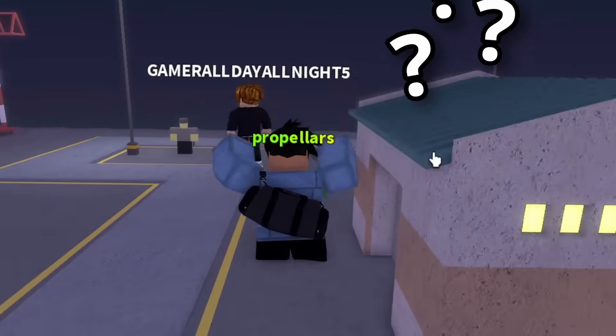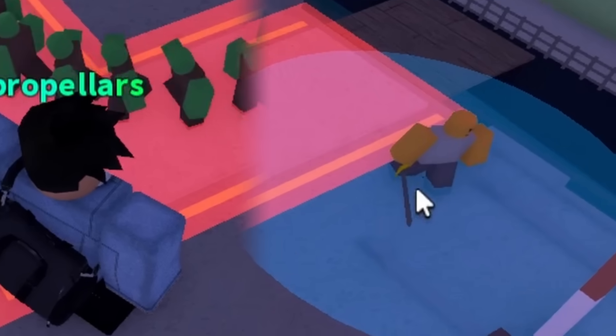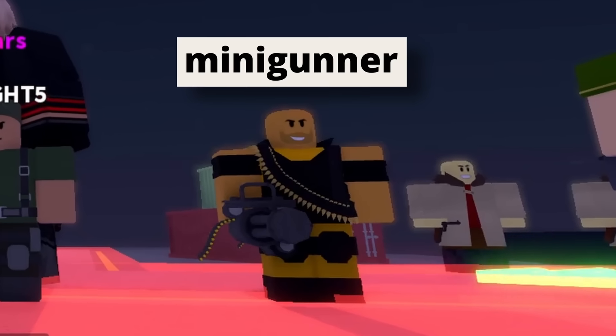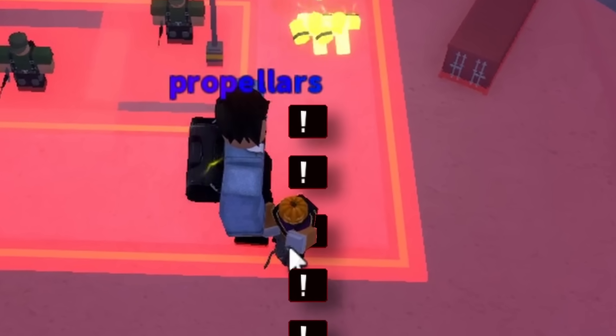For the first game, things started out bizarrely, as I experienced a glitch I have never seen before. Towers all stood in default positions and I was unable to place any towers. This placed a lot of strain on my teammates, and after some back and forth, one of them sold all his towers and left, unfortunately ending the first run as a loss.